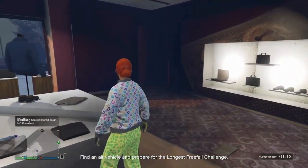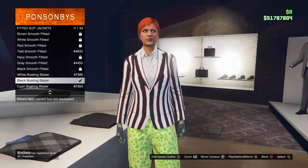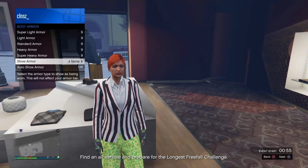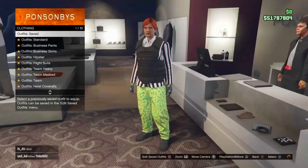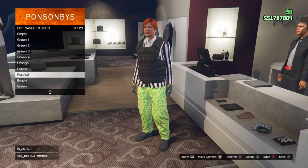For the second purple outfit, go back to the Top section and scroll to Fitted Suit Jackets — purchase number 11. Back out, open your Interaction Menu, go to Inventory, Body Armor, and purchase the Heavy Armor. Make sure Auto Show Armor is set to On. Keep the gloves, pants, and everything else the same. Save this outfit under the first purple outfit — double save.